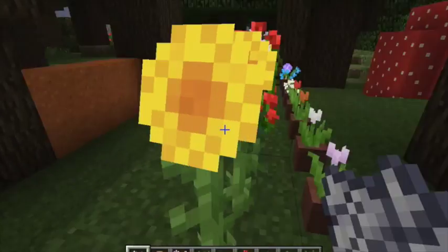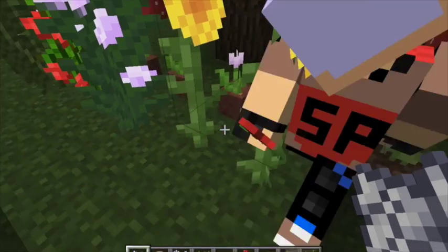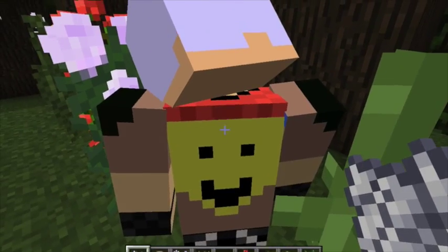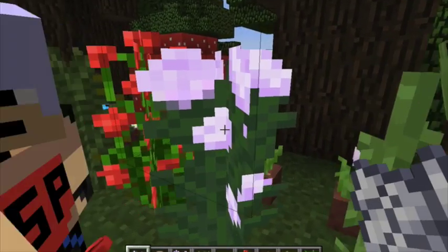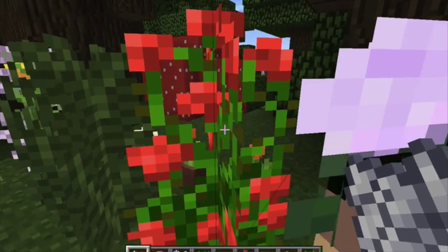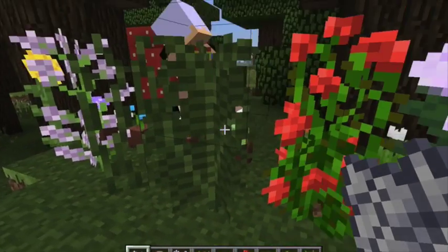Poppy flowers. These are sunflowers — beautiful. They always face towards the east and occur naturally in sunflower plains, a new biome. This is a peony. This is a rose bush.